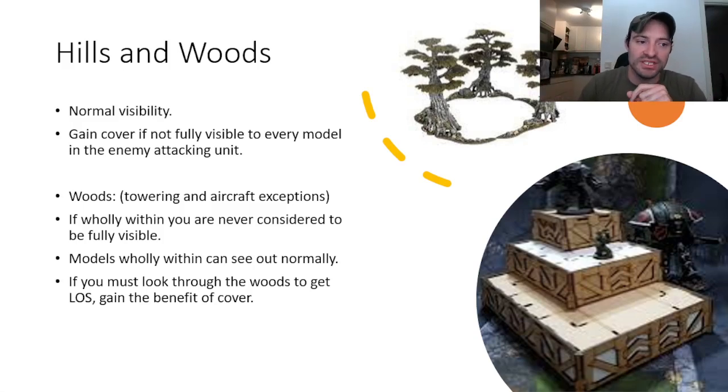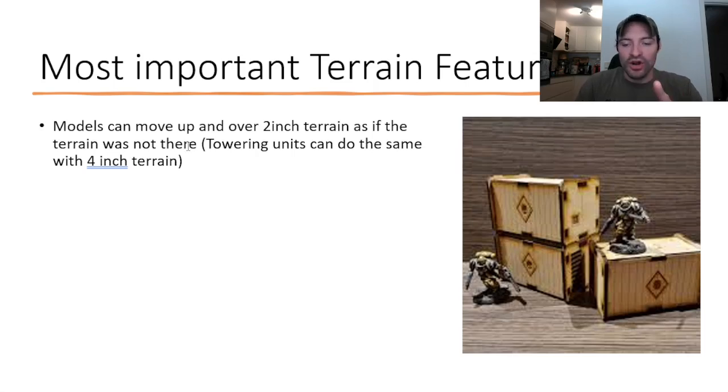Now this is the single most important part of 10th edition — maybe not the single most, the base is probably the most important, but this is very, very critical. In 10th edition, models can move up and over 2 inches of terrain as if the terrain was not there. Towering units can do the same with 4-inch terrain. Your typical containers in 40K are 2 inches tall, which means your Space Marines can just move up and over as if they were not there. If you have a Beast Boss Squigasaur, Bikers, or a Dreadnought, you can just move right over these things. Knights, on the other hand, can move over 4 inches of terrain.